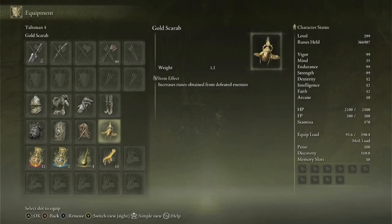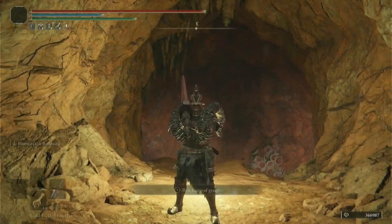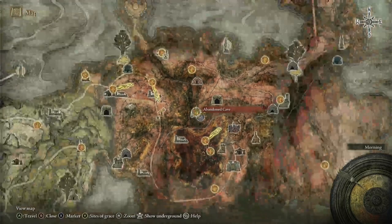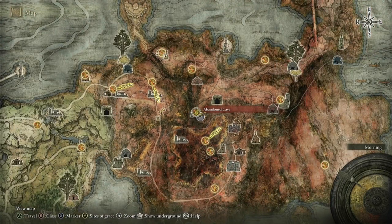A pro tip would be to use the Gold Scarab. For those of you who don't know, the Gold Scarab is a talisman that increases the amount of runes you gain from defeated enemies by 20%. You can get the Gold Scarab by defeating a boss fight in the Abandoned Cave in Caelid, located right here on the map. However, the boss fight is a dual boss fight, so be careful of that.